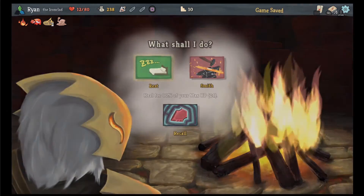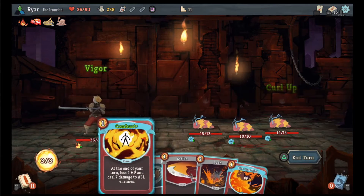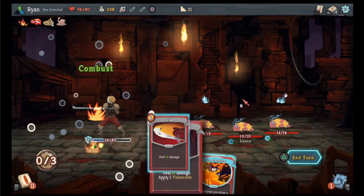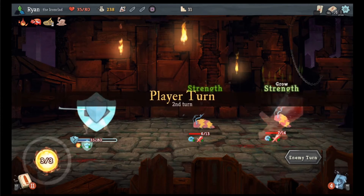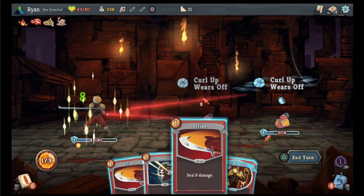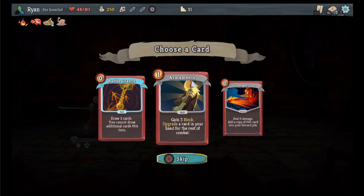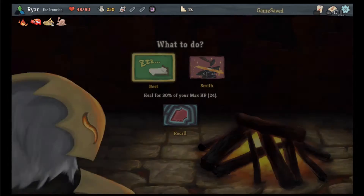We'll go here, go here, we're going to just heal — it's the smartest play. Gonna go here. Defend, combust, get rid of that guy. I don't need to do anything but I will take the free healing essentially. We ended that with higher HP than we had to start with — there we go. Armaments is not bad. We'll go here.